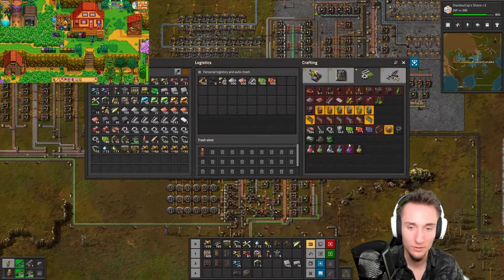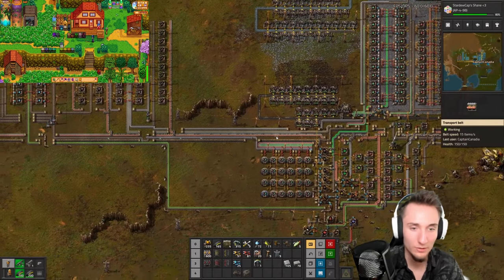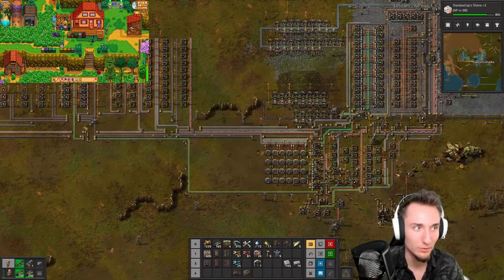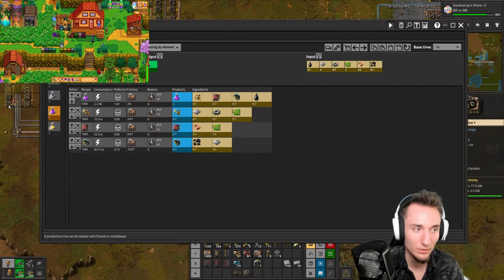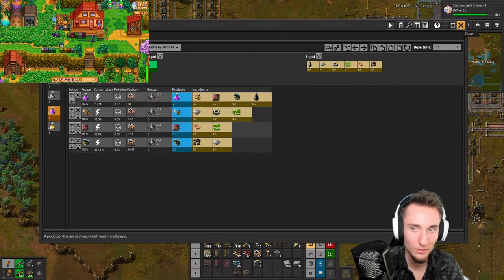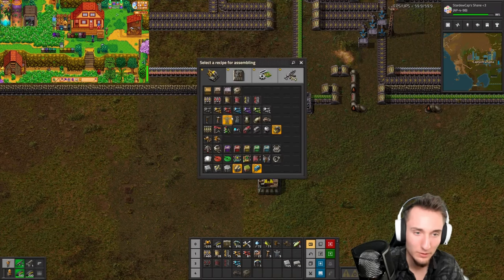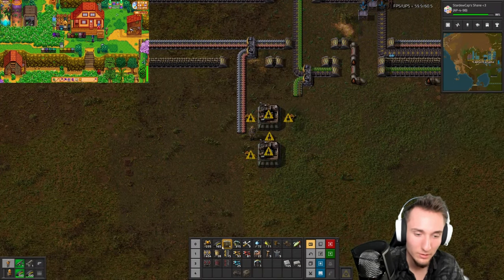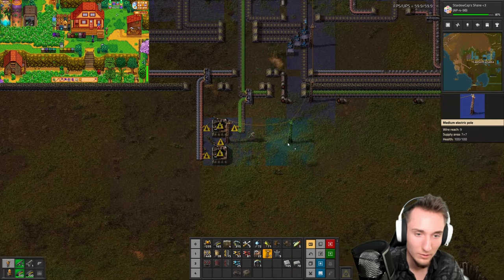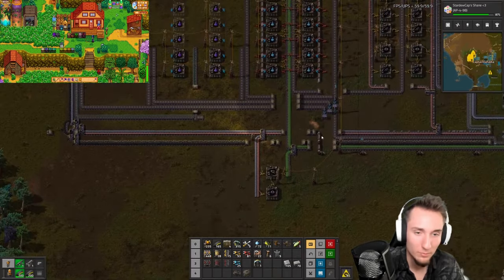I wonder if I can get purples done real fast. Purples only need one inserter crafter and one constant combinator crafter. I've already got the grenades ready over there. Purples are easy. For inserters, iron gear wheels are needed — we can make the iron gear wheels locally here. Iron gear wheels, circuits, iron — this can cover everything there. Okay, we've got our little inserter thing here. This is for purples, and then we also need to make constant combinators.